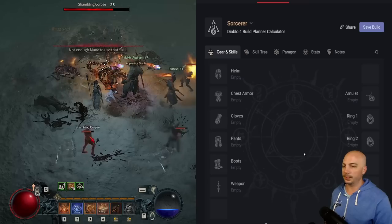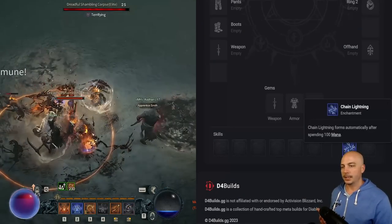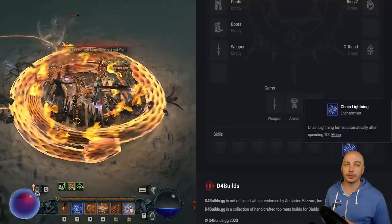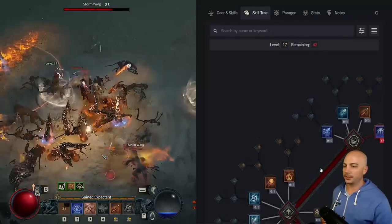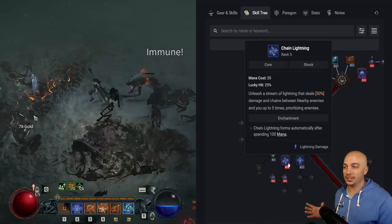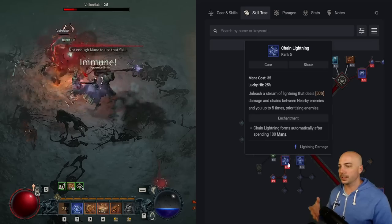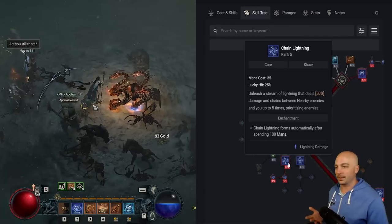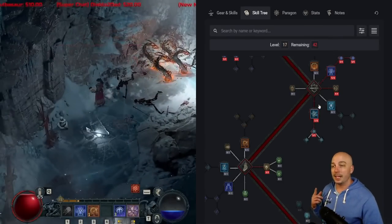Once you unlock the enchantment slot, put Chain Lightning in there. Every 100 mana you spend, you send another Chain Lightning out. 100 mana is nothing — it's about 3 casts of Chain Lightning since it costs 35 mana, so that's essentially a 33% damage boost. Against bosses and stronger elites, that's where it really shines.